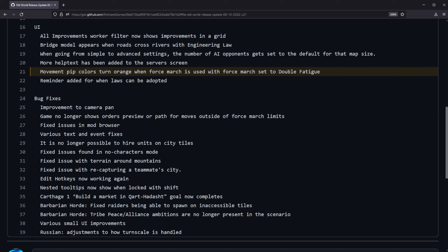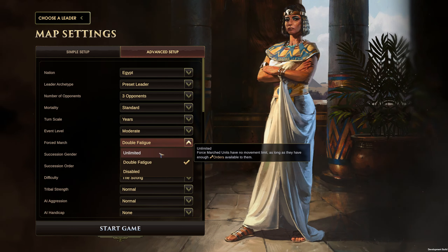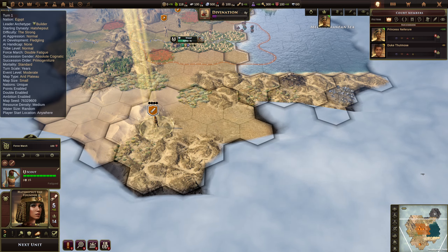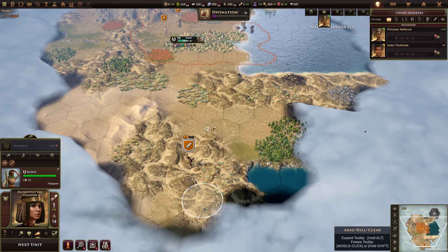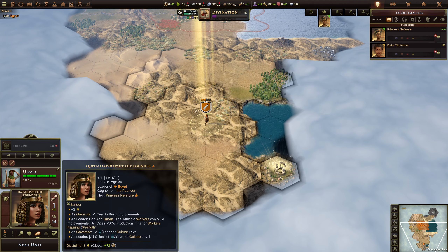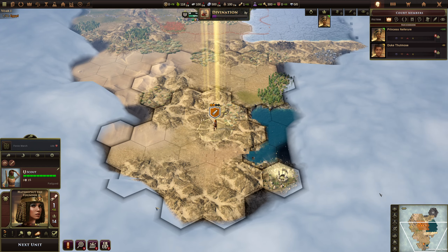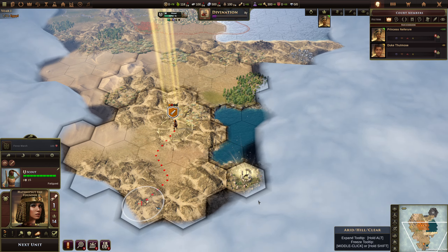Movement pip colors turn orange when forced march is used with forced march set to double fatigue. On the advanced setup screen, there's an option for forced march — you can pick unlimited, which is the default, disabled where it's turned off, or double fatigue. In game with forced march double fatigue enabled, when you hit forced march the movement pips fill with orange to show how many moves you can make with that double fatigue force march available. Each move takes two orders when you're forced marching. This was one of my suggestions from the last patch review video, so glad to see it implemented — it makes it really clear exactly how far you can move with double fatigue force march.